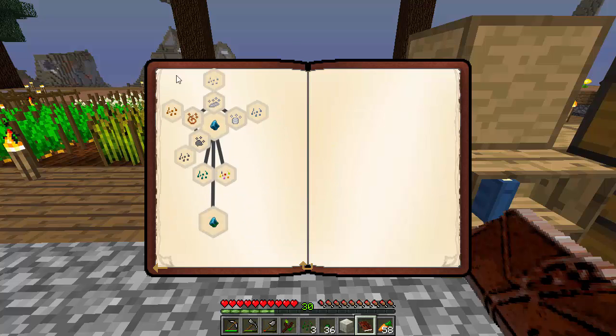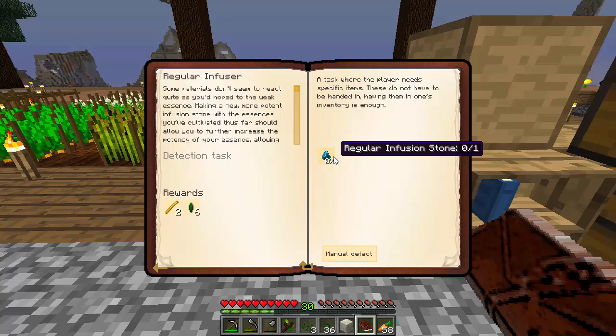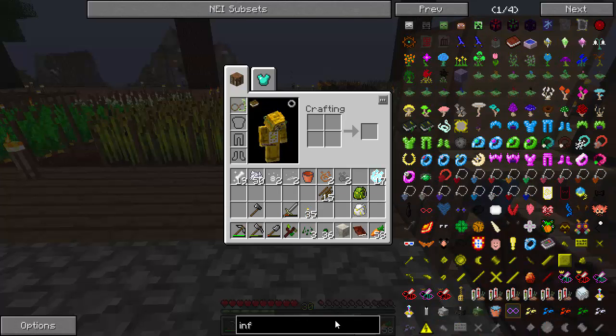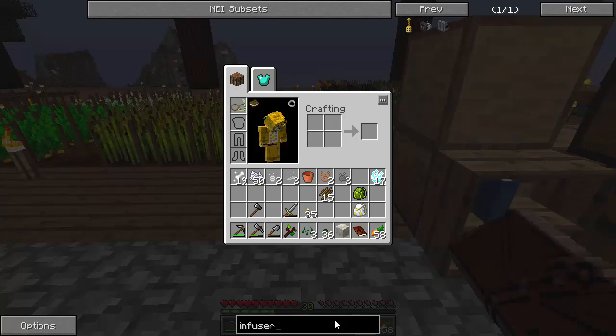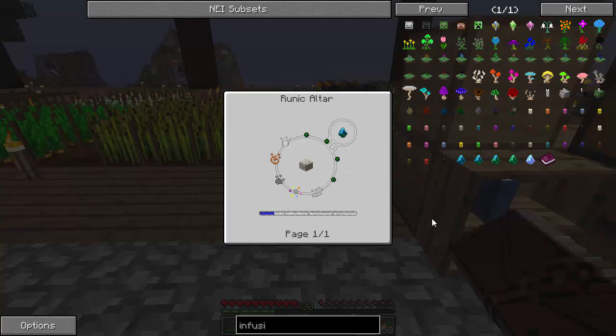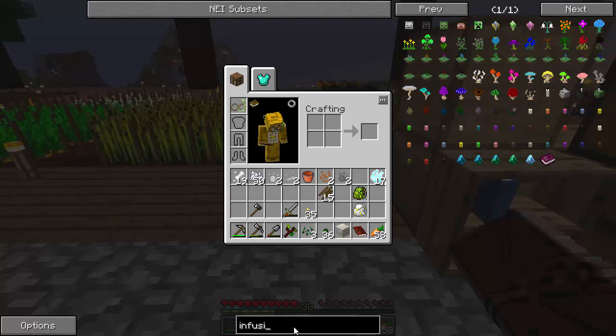All right, so that's pretty much unlocked all that. We can now do the ender seeds or the dye seeds or try and move on to the regular infuser. Let's see if we have that. Regular infusion stone — it's going to take a tin, a copper, a coal, an iron, and a dye, and we can make that. Okay cool, so I should be working on that dye seed next.